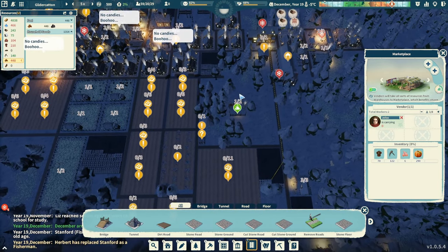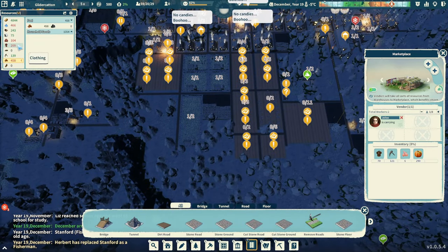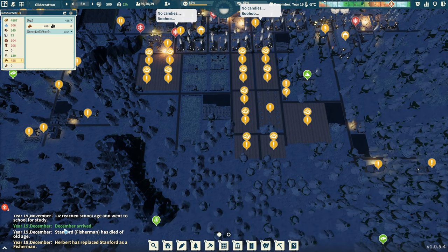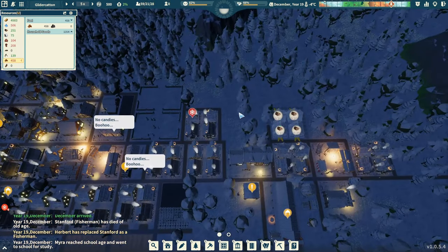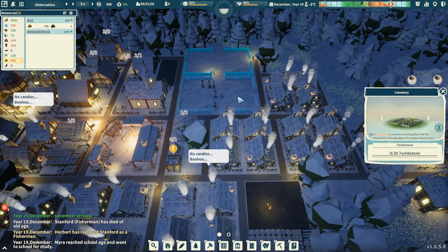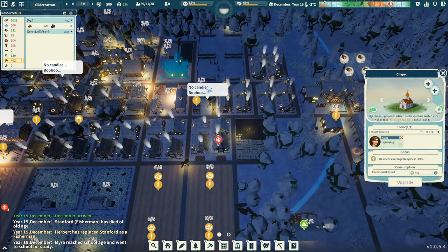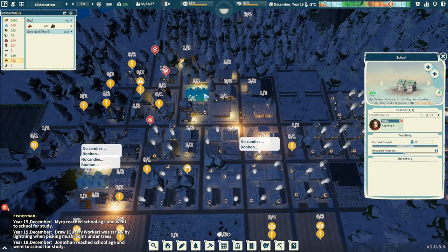Just waiting for spring, then we'll reassign people. Looks like we're going to make it through this winter — knock on wood. We had someone who died of old age, which is a good thing instead of dying of thirst or freezing to death. Got lots of room in our cemeteries. Wood chopping — we know about that.